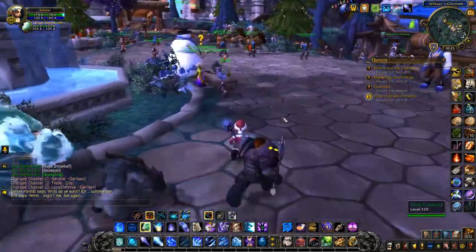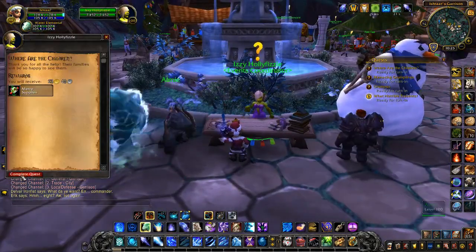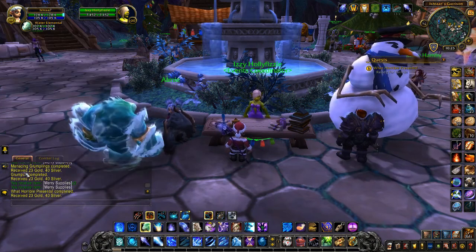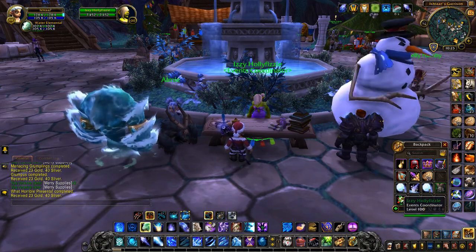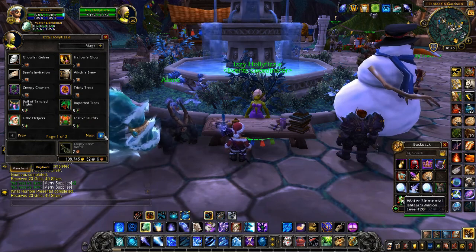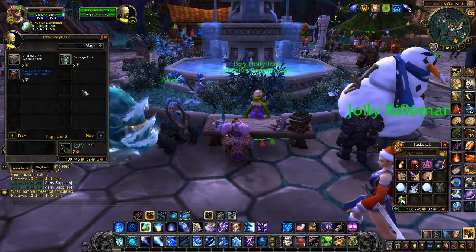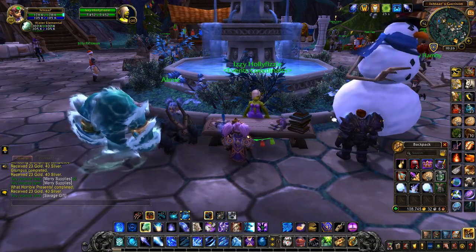Let's turn in the quests to Izzy and purchase what we want. We saved the kids, got rid of the Grumplings, killed Grumpus, and destroyed the horrible presents — so can we please have our reward? I'm going to buy the Savage Gift just to see what I get today, though I already have the Minion of Grumpus so I'm not too worried. It's about a 3% chance to get the mount, so good luck in your Minion of Grumpus hunting.